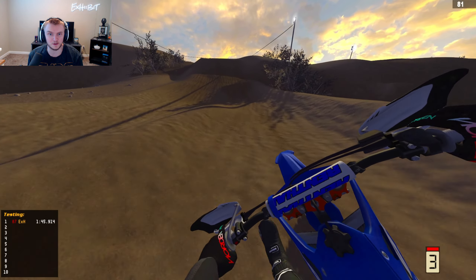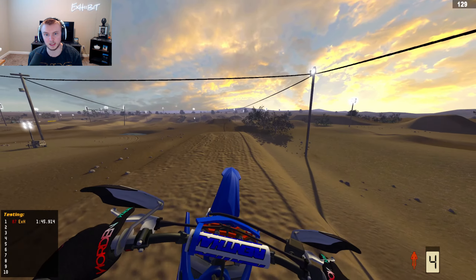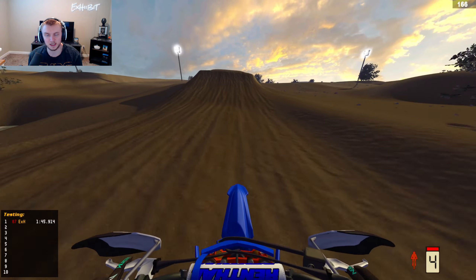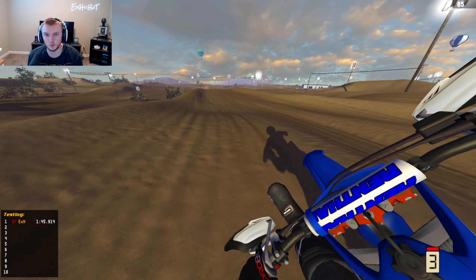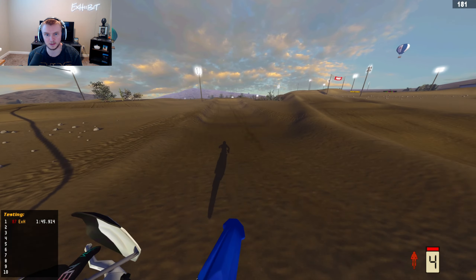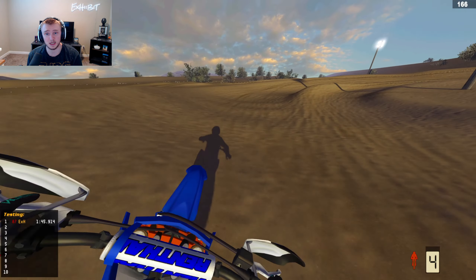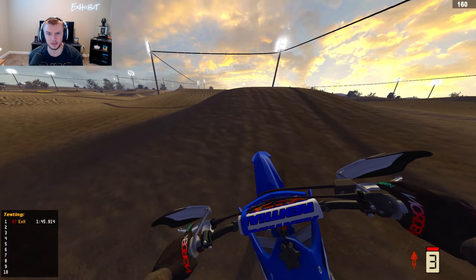Most of this is all the same — the layout is all the same. There are a couple things different from what I remember. I believe this right here is not necessarily a triple, it's more like a tabletop, which is kind of what it was. This is more of a steeper step-up. One thing I wish they really would have done is after this section — this hole right here is a little bit steeper. It doesn't really represent it in the game. Growing up it used to be even more steep, more into the mountain compared to what was more flat.